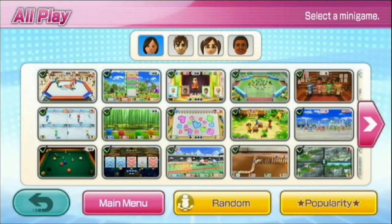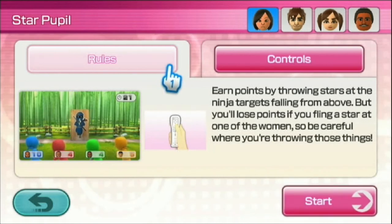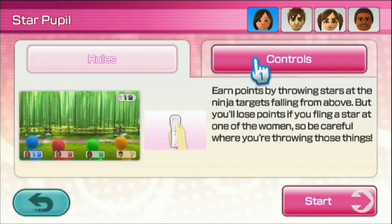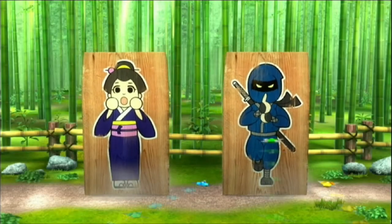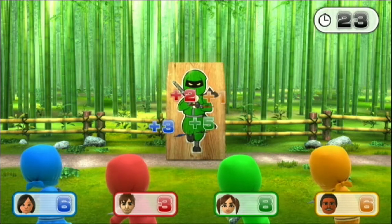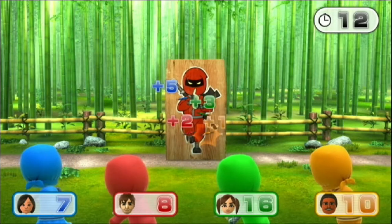Last minigame is Star Pupil — let's do some kung fu panda stuff. Earn points by throwing stars at ninja targets falling from above, but you'll lose points if you fling a star at one of the women, so be careful. Throw stars by flicking the remote upward. Okay, I got five on that one.